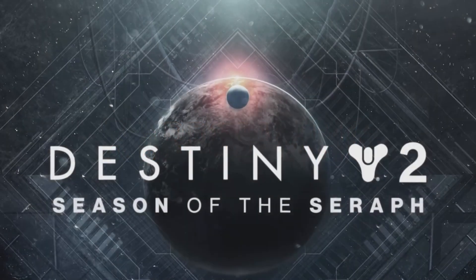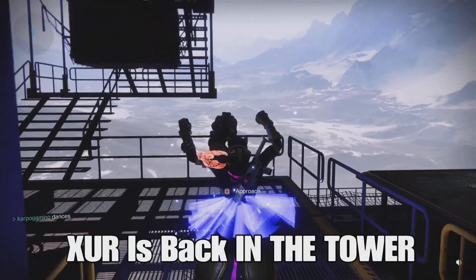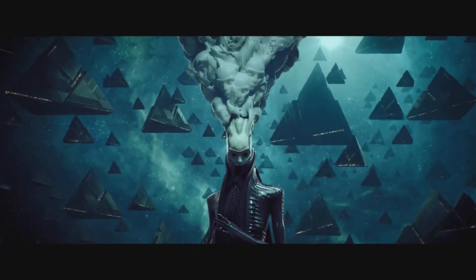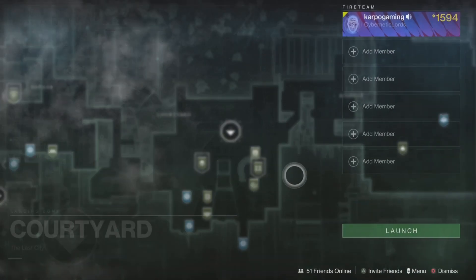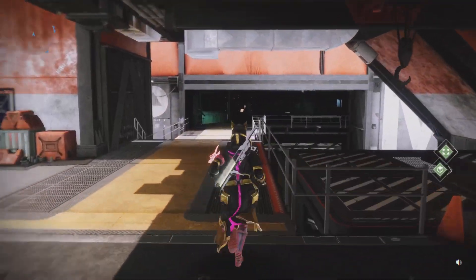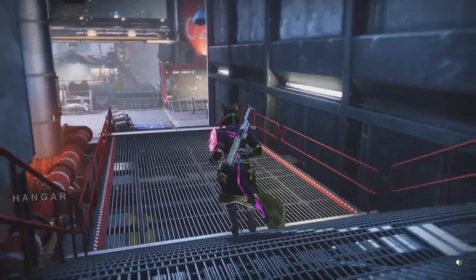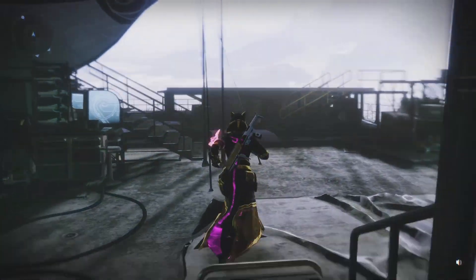Hey, what's up everybody, welcome back to Carpool Gaming — another Destiny 2 Season of the Seraph video. It is Xur Day, Friday February 17th, 2023, and Xur is back in the Tower. Let's check out what Xur has for us today. Xur can show up in one of three different locations; today he's in the Tower, so we're going to spawn into the Courtyard and see what he has. Some pretty decent items this week — not bad at all, Mr. Xur.